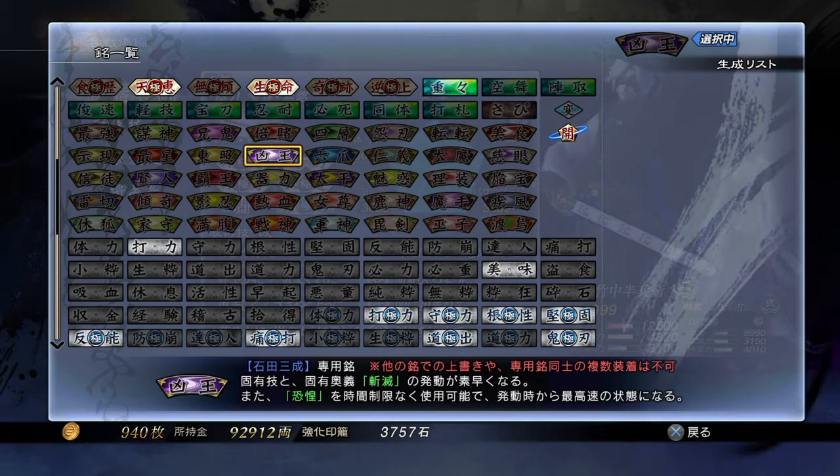Moving on to Mitsunari Ishida — he's one of my favorites. His personal inscription is called Dark King. What it does is his R2 skill Zanmetsu, which means execution, can be activated quickly. In addition, his Kyoko — which is Reverence in English — can be used with no time limit and starts at the highest level from the start. Again, the effect has no effect if you have not taught those skills to him; putting the inscription on his weapon will not teach them.